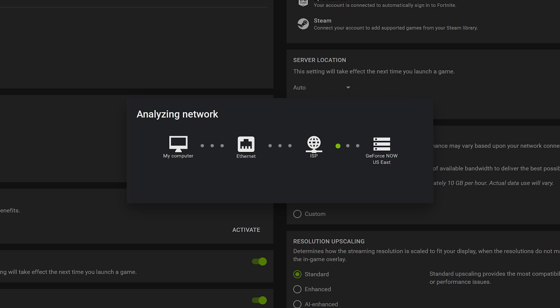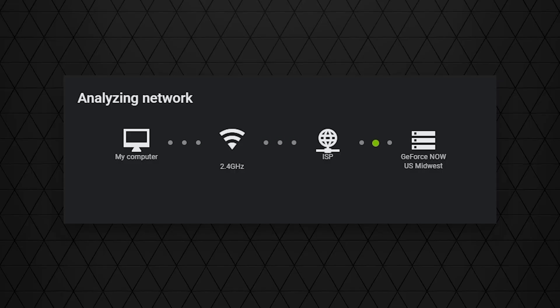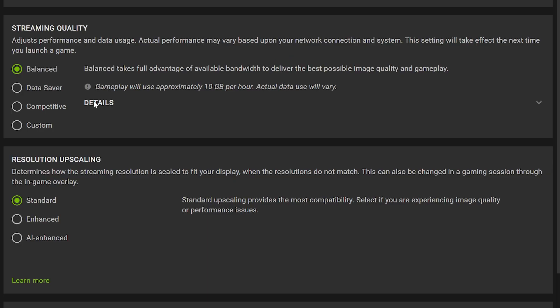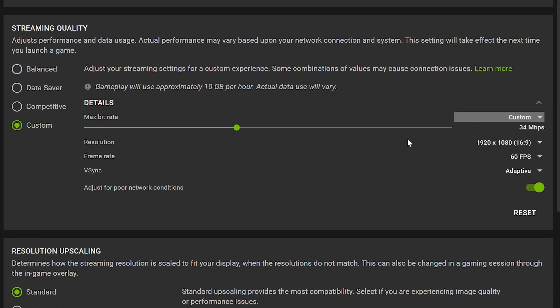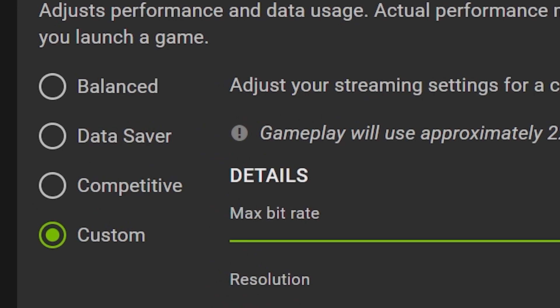Remember, being connected by Ethernet is preferred. If you're on a Wi-Fi connection, it's recommended to be connected to a 5 GHz Wi-Fi connection. A 2.4 GHz Wi-Fi connection might give you connection and stuttering problems, especially with the RTX 3080 tier. The streaming quality settings will vary for different users — we like using custom to get the best bitrate from GeForce Now possible, especially connected through Ethernet. If you're on limited bandwidth, choose the correct setting that will be best suited for your situation.